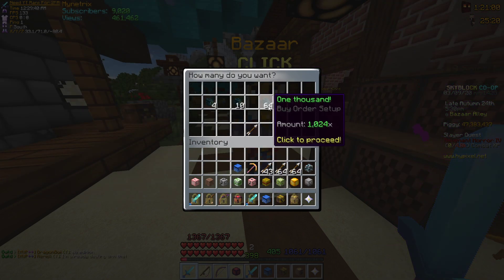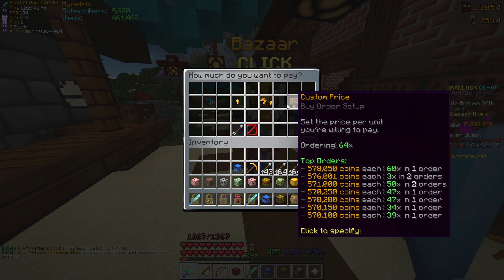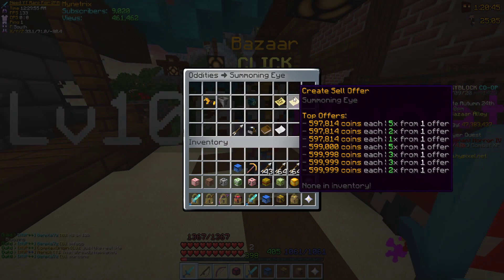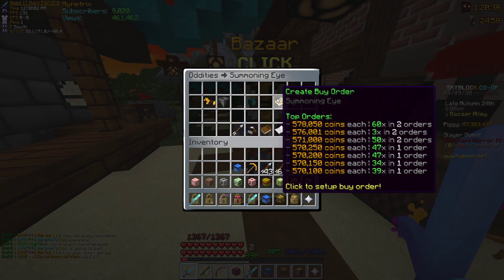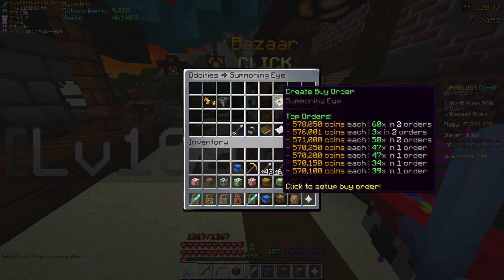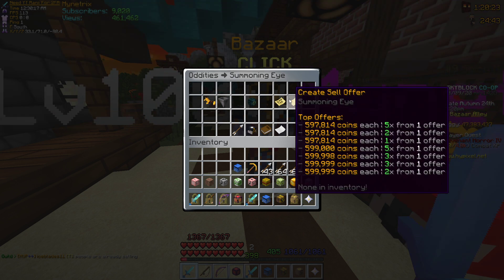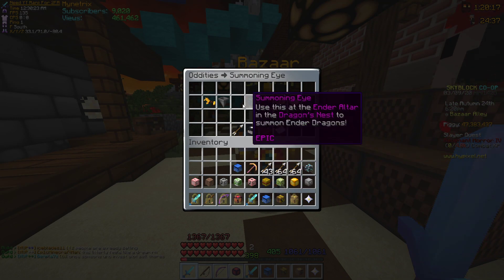Let's take a look at summoning eyes — it'll probably be a bit easier to understand. Say I want a stack. If I bid 579,000, I'll be the first person to get my bids filled. So everyone that's selling them or does the sell instantly — I get the items first. If you bid the highest, you get them first, and the price will slowly decrease. Once one order is filled out, it goes on to the next. If you're buying them, usually the cheapest ones get sold first. And if you're selling, the people who are buying items for the most will get yours first.